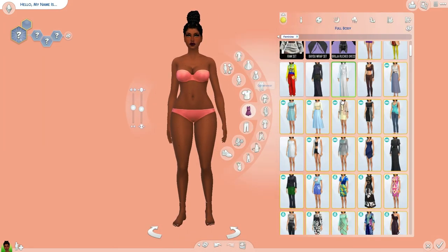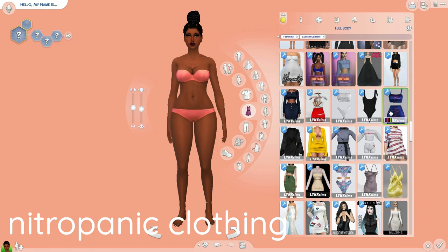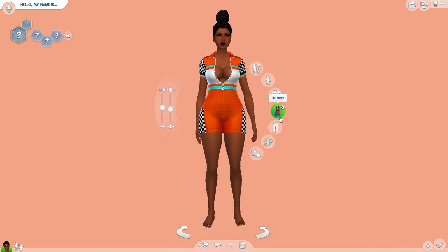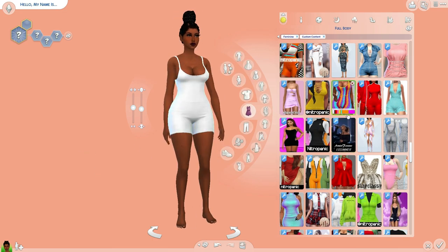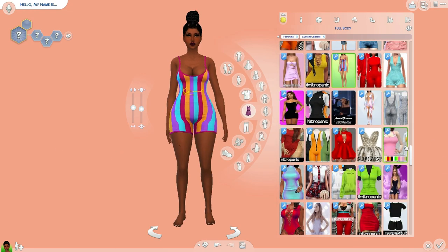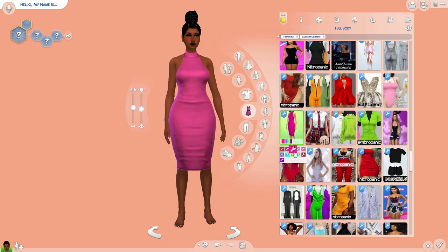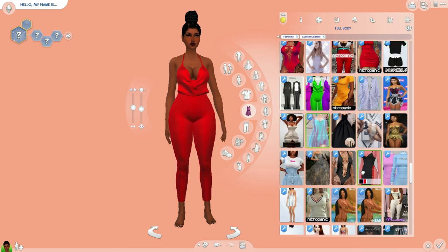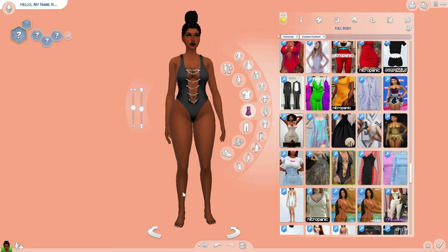Clothing wise — if you do not have any other clothing in your game, get Nitro Panic clothing. Nitro Panic clothing is also a staple. As I mentioned in episode one of my Chocolate City Let's Play, Nitro Panic is basically like Fashion Nova for the Sims. If you look at Fashion Nova clothing and then scroll through Nitro Panic's clothing, it's just like Fashion Nova for the Sims. Nitro Panic has the heat when it comes to their clothing and all of the stuff I'm clicking on is Nitro Panic. Get that Nitro Panic stuff ASAP.